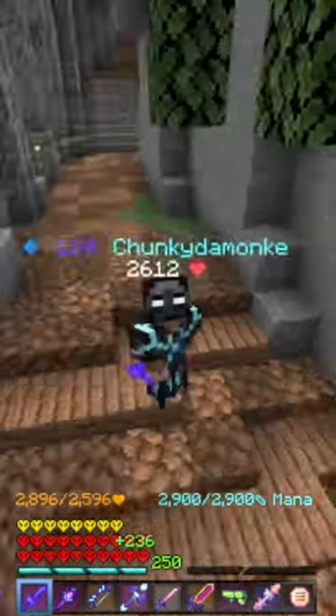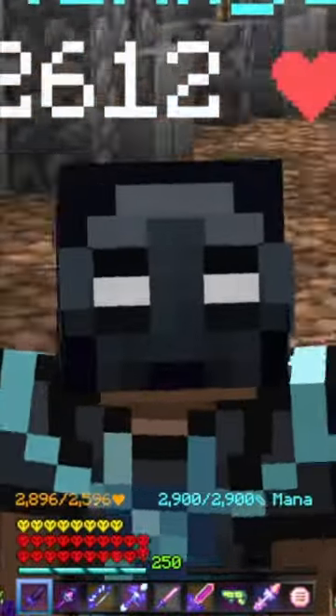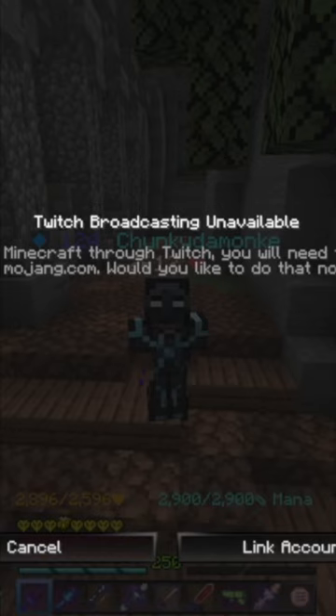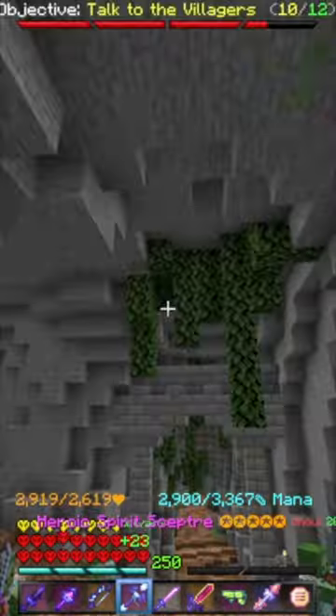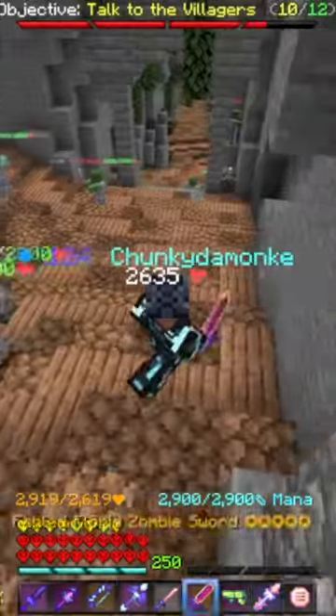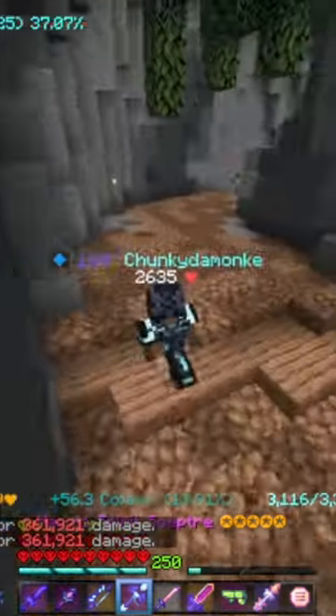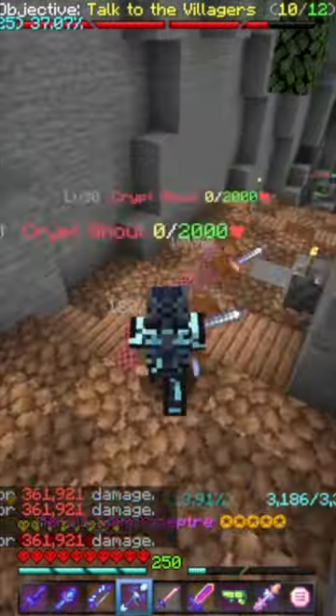Today we're going to be comparing the Storm Helmet to the Wither Goggles — mana, damage, and damage. First of all, we have our Spirit Scepter and our 3/4 Storm with Wither Goggles with our Legendary Sheep Pet. As you can see, I do around 180,000 damage per right click, and I have 3,367 mana.